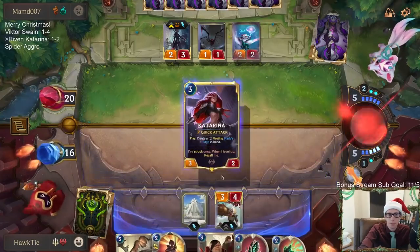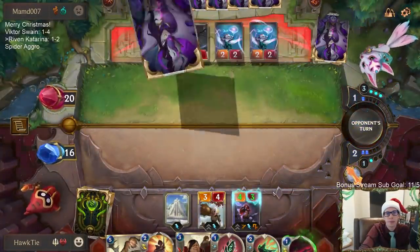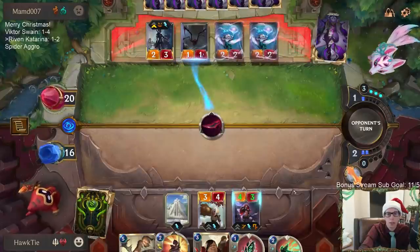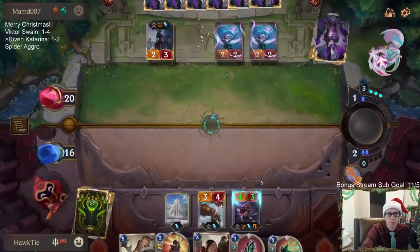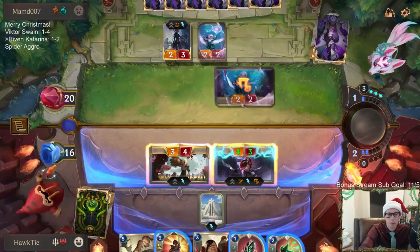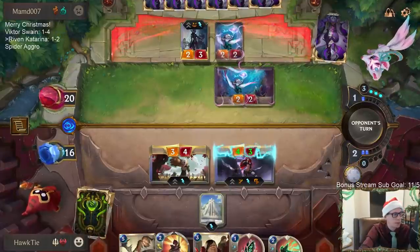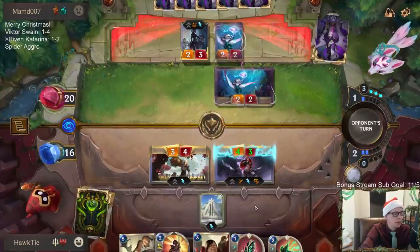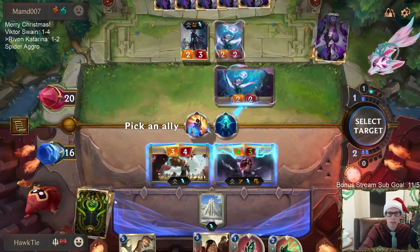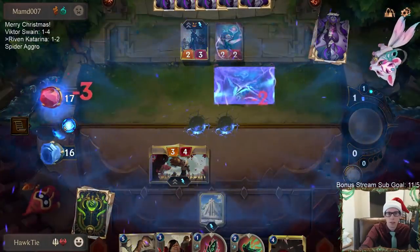But that means they Gold Card the Riven. I think we go Katarina. No Twisted Fate — that's good. No Vengeance, no Twisted Fate. Going to get rid of the Spiderling so they don't get to block with it. Keeps them from drawing two, and it bounces my Katarina — that is worth it.